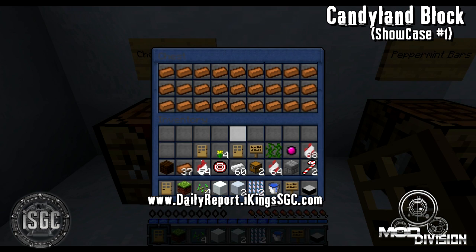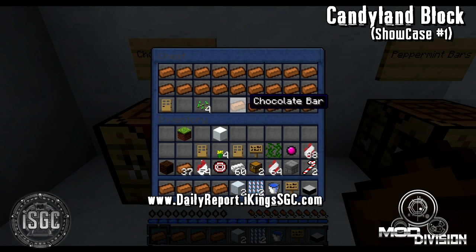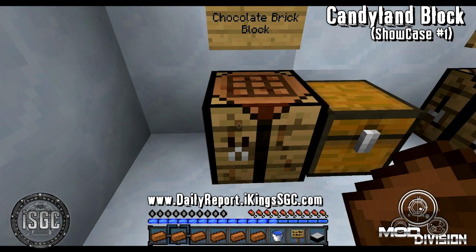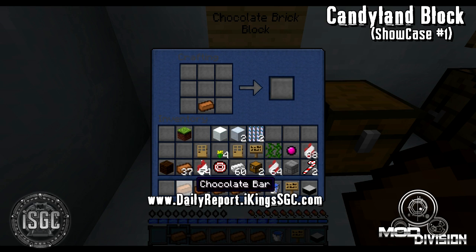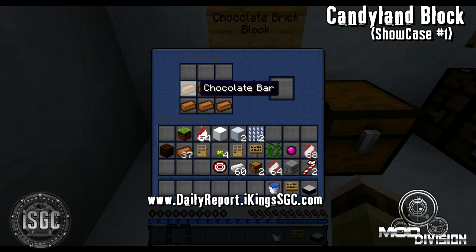Now we're going to craft chocolate bars — chocolate brick blocks. What you need for this is eight chocolate bars, which are crafted from cocoa powder. You just craft it like you would a normal brick block, on a 3x3 crafting table, not in your inventory one. And you see it gives you a chocolate block.